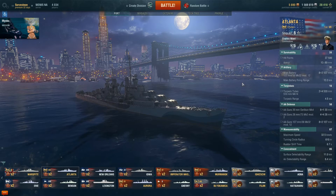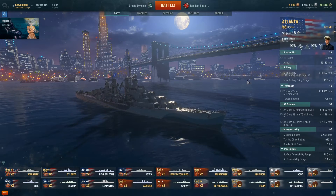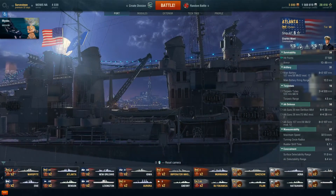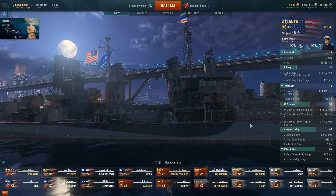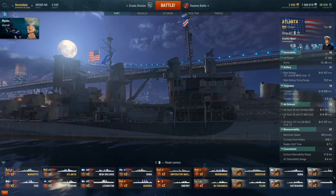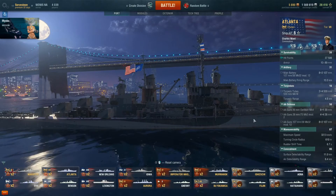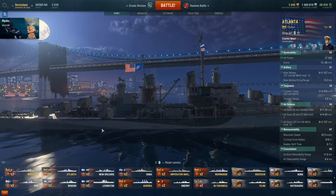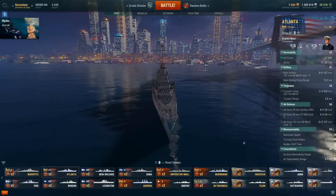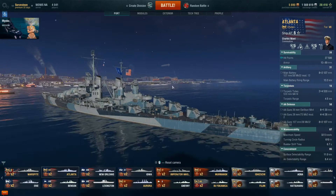Because of this large citadel area, the Atlanta frequently suffers full damage from enemy shells, especially when exposing her broadside. Her citadel begins just behind her three forward guns and extends all the way back to the start of her aft guns — so this whole area here is her citadel. And her torpedoes only have a range of 4.5 kilometers.